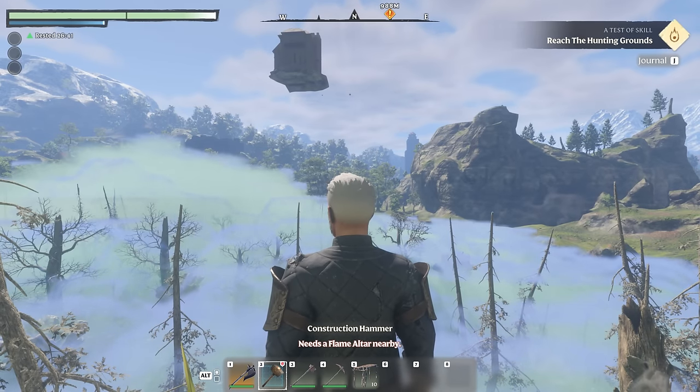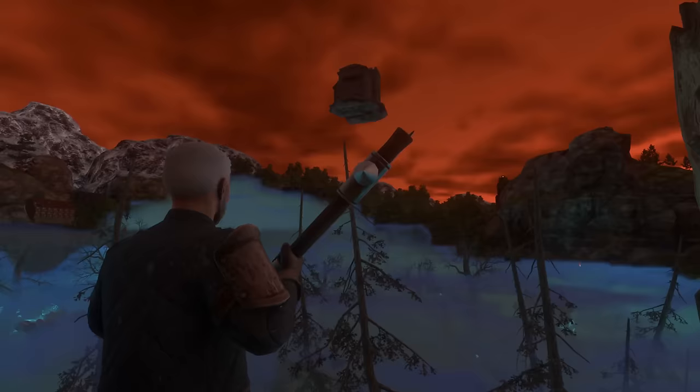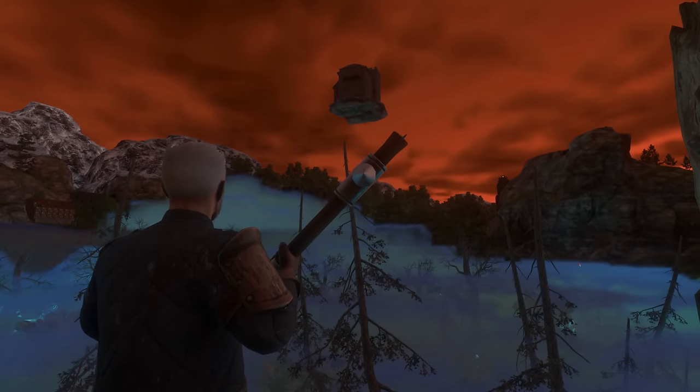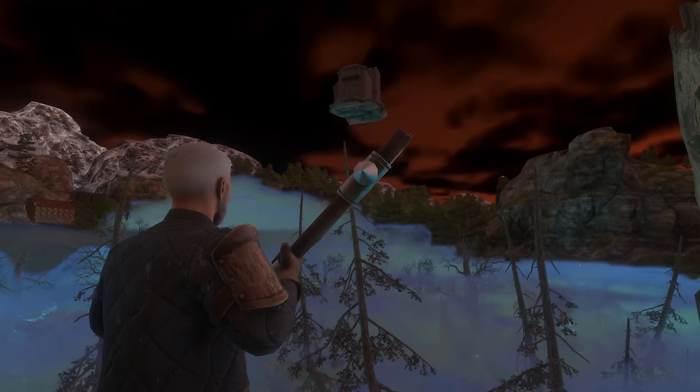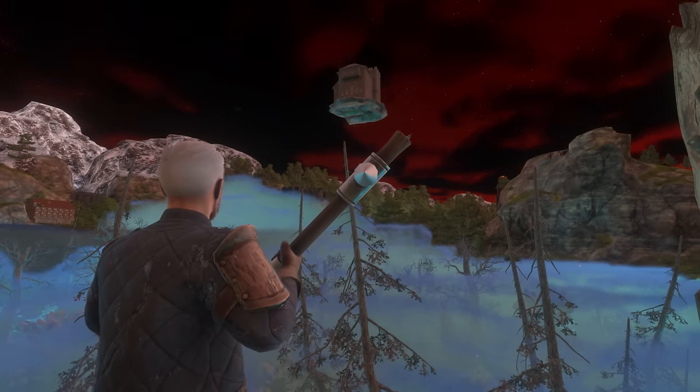As you can see, when viewing the base from afar during the day there's not much to see in terms of blue glow, but as night falls you can see a subtle but present blue tinge to the underside of the island. It's not much, but I think it adds a nice little touch.